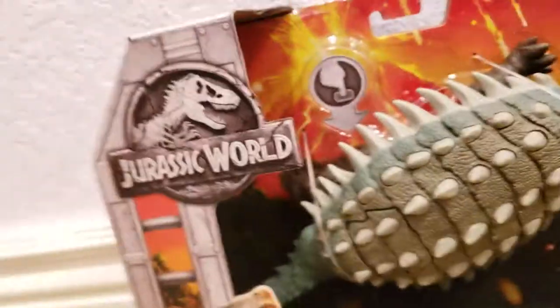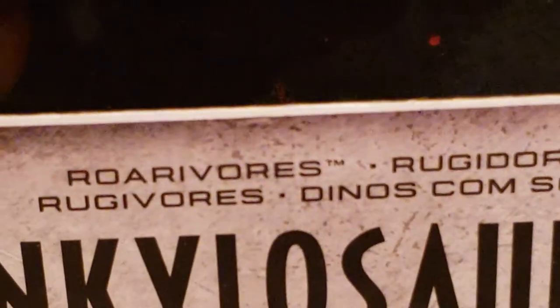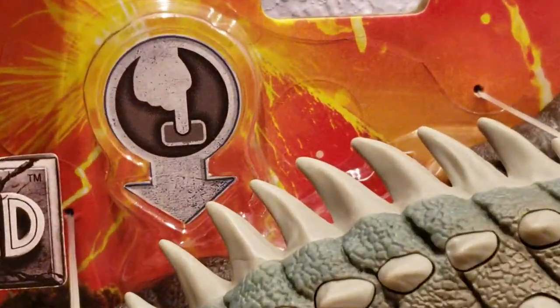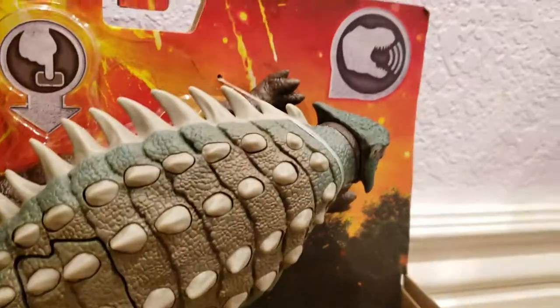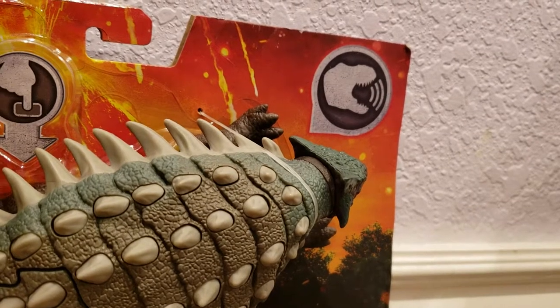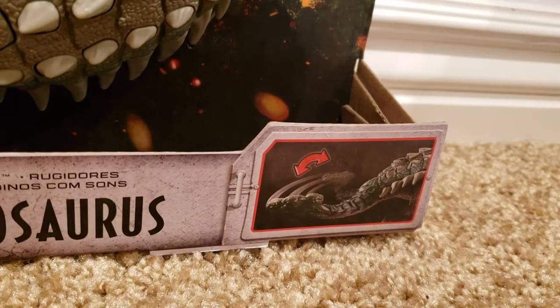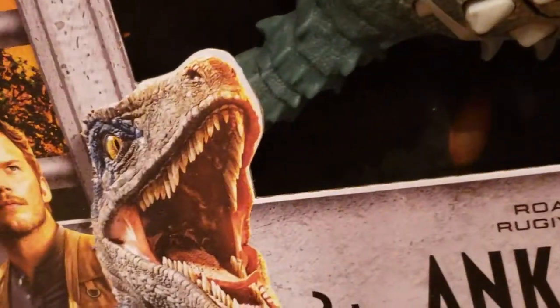It's part of the Jurassic World Fallen Kingdom Roar of War lineup, as you can see right there. As you can see by this little picture here, it does have the button here on the back to swing its tail. It says it also makes noise, so we'll see about that. The picture here shows the tail swinging back and forth, and right here we see a picture of Owen and Blue — something we've become very accustomed to seeing on this channel.